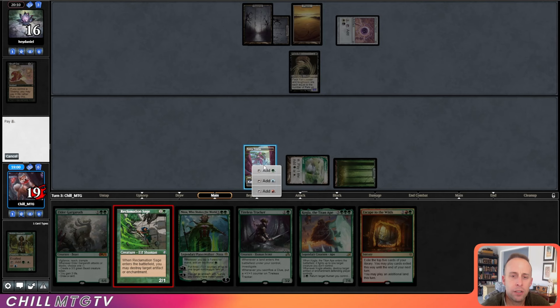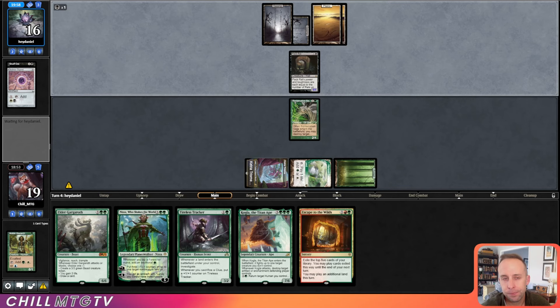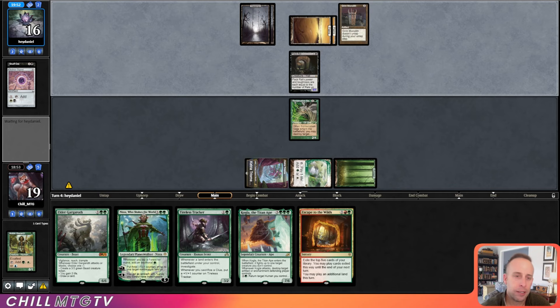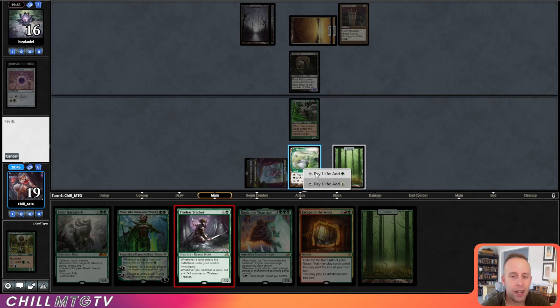We'll Rexx Sage here. I don't have an immediate answer to this Pack Rat. Are they going to start activating? No — they play a Grim Monolith. No attacks by the Pack Rat — that's got to be a misplay. We draw a land which means we can turn on our Tireless Tracker, and we're just one mana away from Nissa.